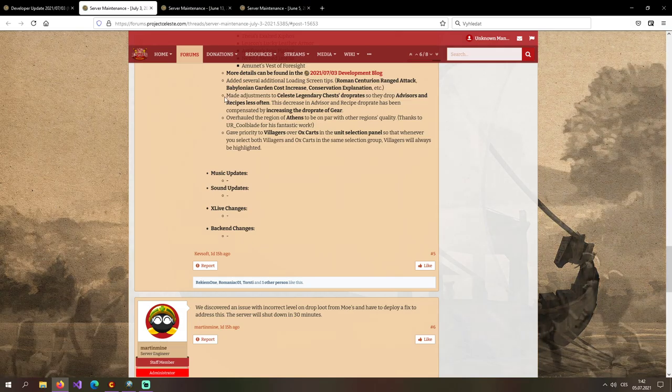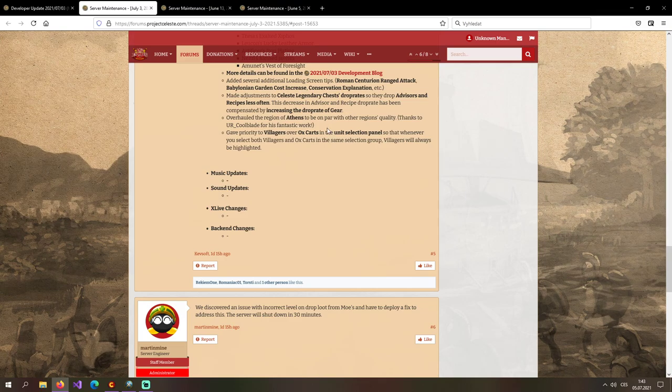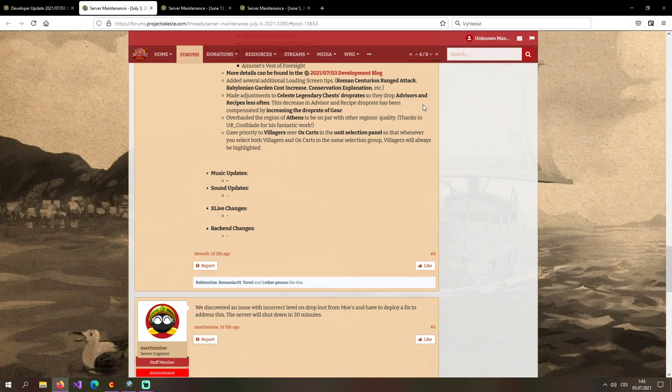Made adjustments to Source Legend's drop rate — they drop advisors and recipes less often. This decrease in advisor and recipe drop rate has been compensated by increasing the drop rate of gear. I was getting so many advisors and not that many pieces of gear, so I'm kind of happy about this change. You get an advisor once and use it forever, so lowering the advisor drop rate doesn't really matter — same with recipes, you get it once and have it forever.